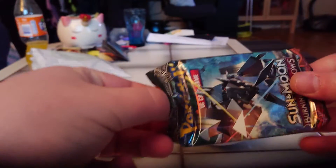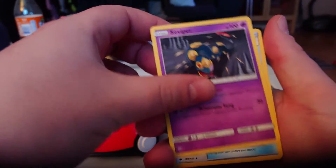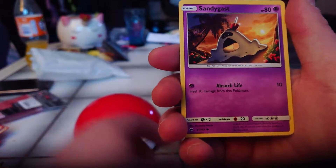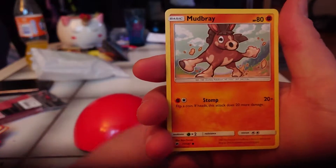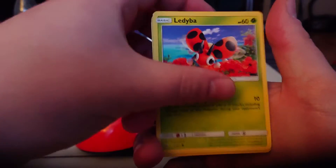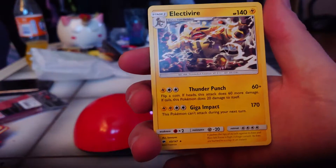Let's take the Burning Shadow — see if we can pull a Hyper Rare Charizard GX. That's worth $200. Fighting Energy, Snubbull, Pokedex, Rotom, Escape Route, Zangoose, Whimsicott, Horsea, Mudbray. The reverse is a Rare Reverse — Gengar. And the rare is an Electivire.